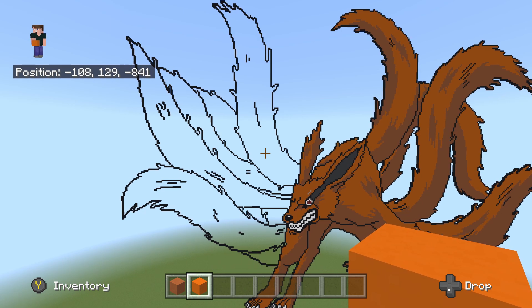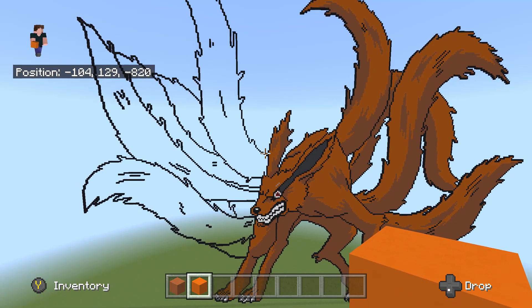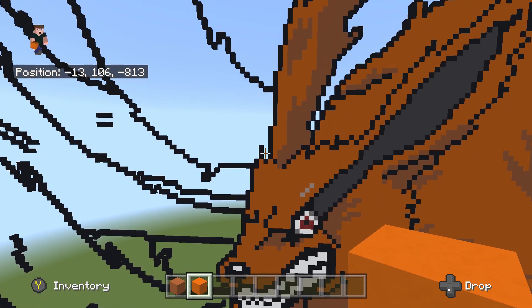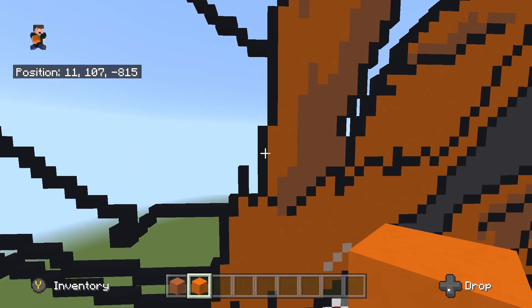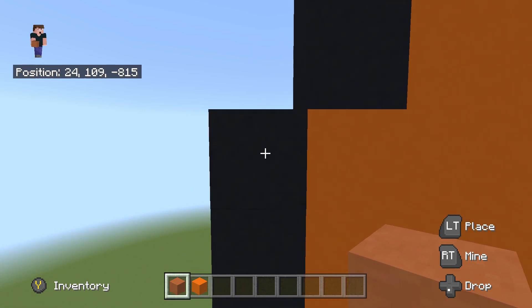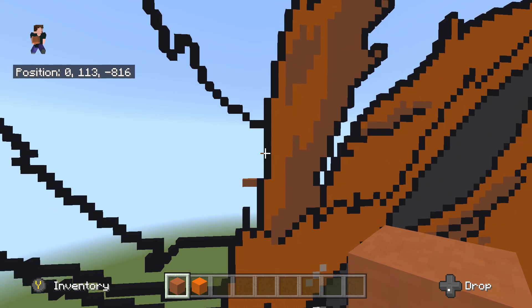For the first area, we're going to be flying over to the tail we did first on the other side — all the way up to the top, to the left of the ear. Fly all the way down to the bottom, then fly to the ear and to the first line going up from the ear. We want to fly over to this big line going up here. Once we've flown to this big line, take our orange terracotta and fly to the very top of it. Place two orange terracotta going to the left from here — one and two.